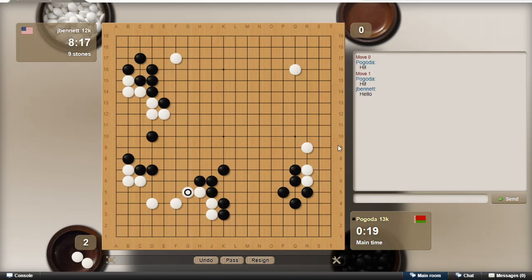He hanes and then connects up, so it looks like he can rescue those stones. I want to play one more move over here to protect this shape and maybe threaten a little bit, but he's connected out so he's not in trouble. I'm not really going to fight a ko there — I just want to keep my stones connected here.